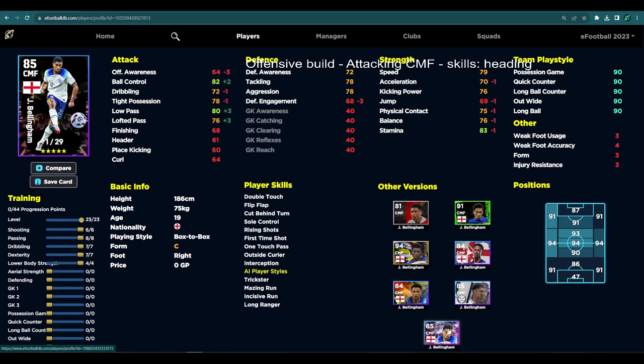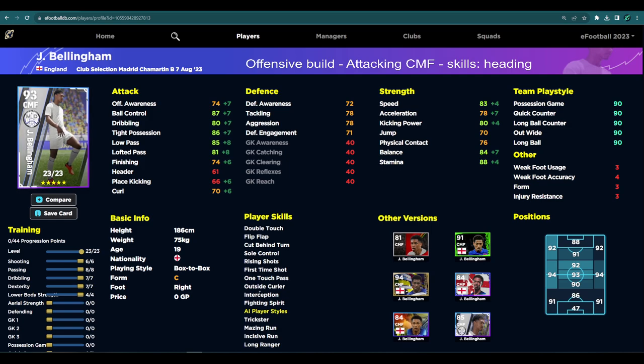Looking at this comparison - this showtime pack version of Bellingham had 29 levels, this one is 23, and this guy was 85 overall starting off. So it is a far superior card in terms of attacking, but defensively it's not going to be, which is why it brings us on to the defensive build of Bellingham.